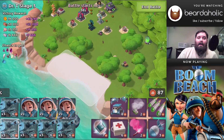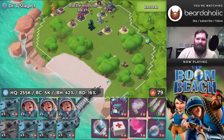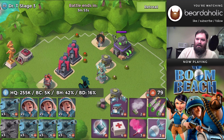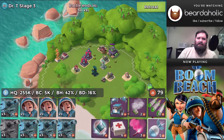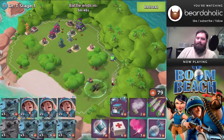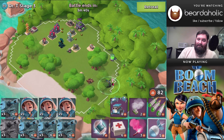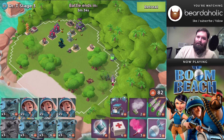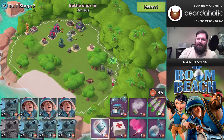Moving on to Stage 3. I thought I misread when I looked the first time, but no — that's real: 255,000 hit points on the HQ. What the heck! Also, there's a boom cannon with around 5,000 HP.